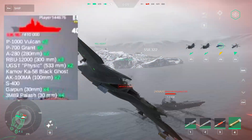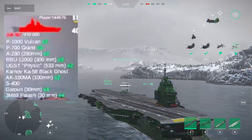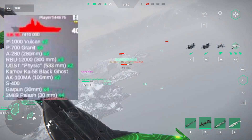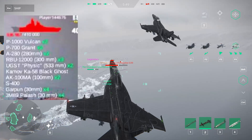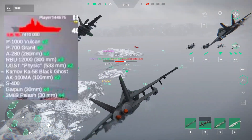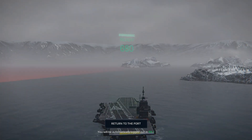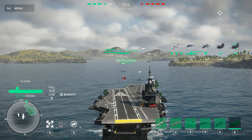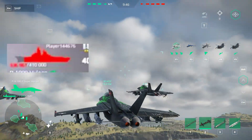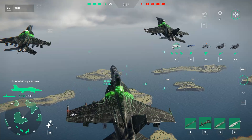You can also see the P-700 Granite Missile. Look at those cannons — 280 millimeters, this is deadly and really powerful. It seems like it has two slots for torpedoes, and we can see the S-400, the Garpoon autocannon, and the Palash Air Defense — seemingly common equipment, though the devs may change something. It also has the Black Ghost helicopter, which I'm pretty sure is the original helicopter for this warship. The durability is 410,000 points, so it seems like it is fully upgraded. Would you pay real money to get this?